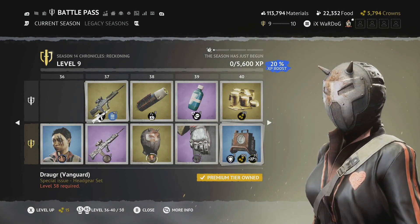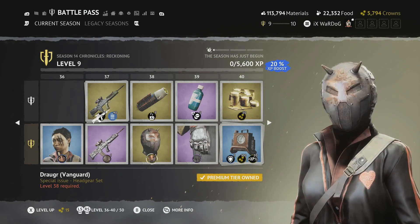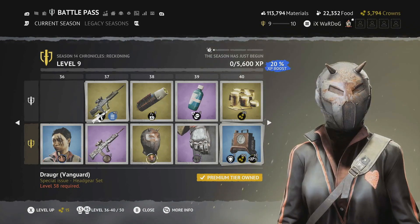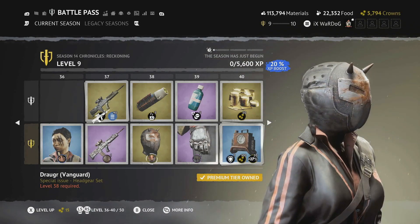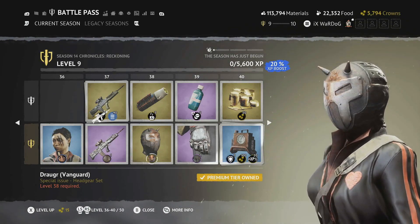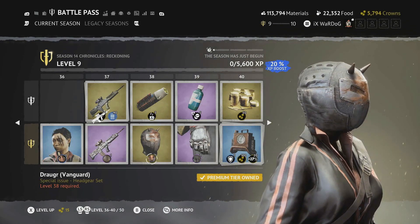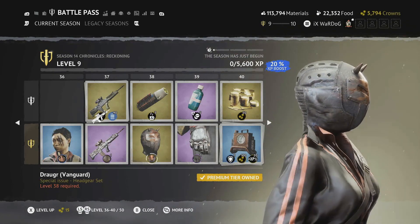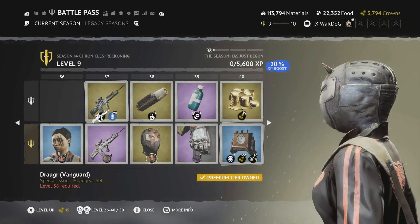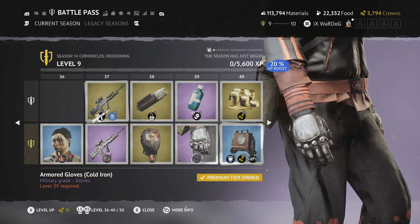Level 38 is the Draga Vanguard Helmet — it has what looks like a blood splatter on the front, as if it's been used to headbutt someone. Really nice with horns on the front, a leather effect on the back with a zip.